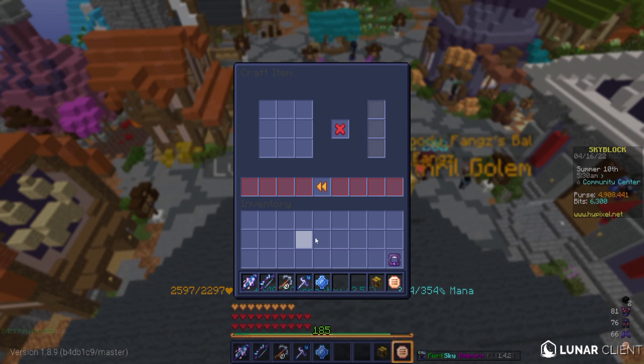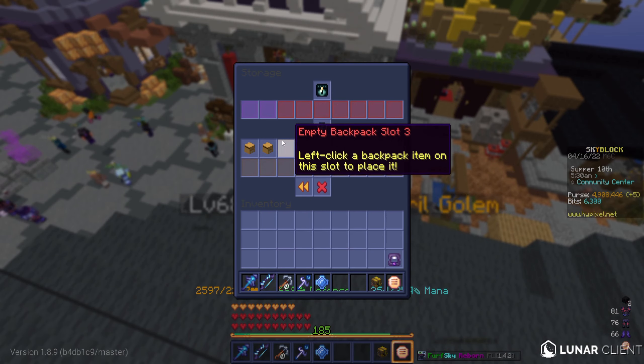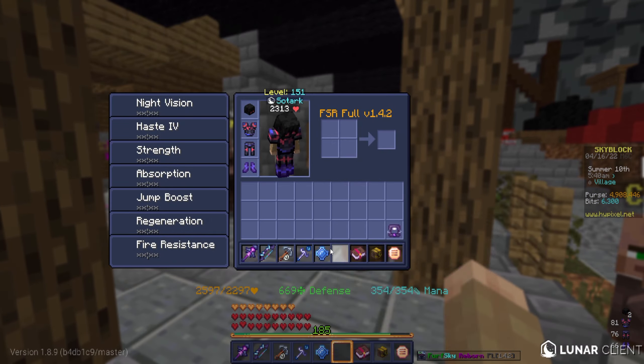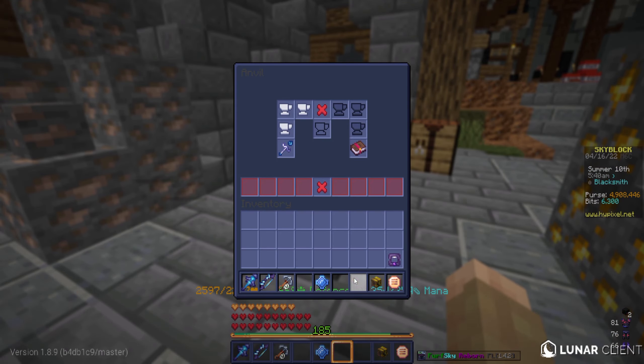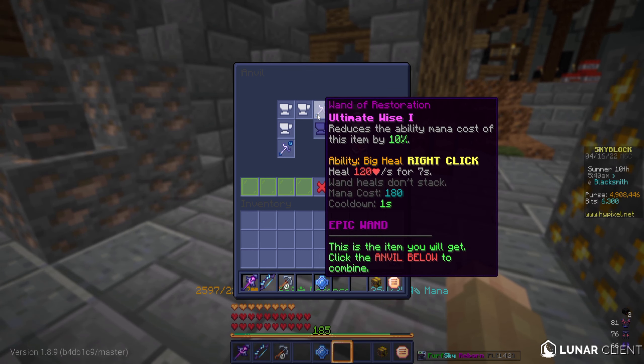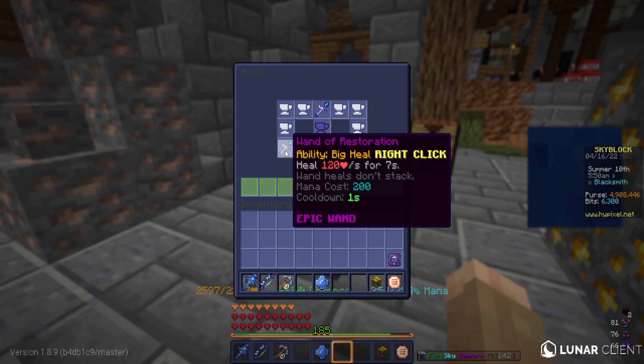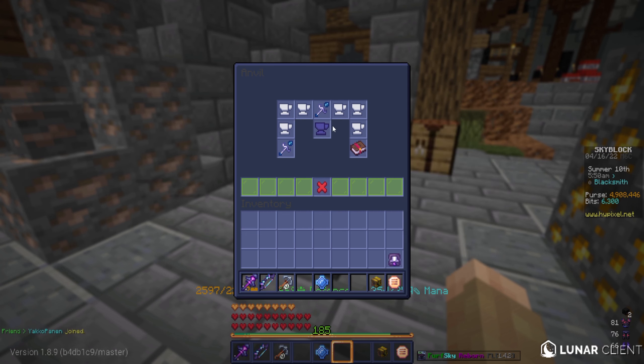I actually wanted to try something — I've got this book in here called Ultimate Vice and I want to try putting that on the wand to see if that works. And it does. It's going to cost less to use it, not by a lot, but I'm still going to do it.